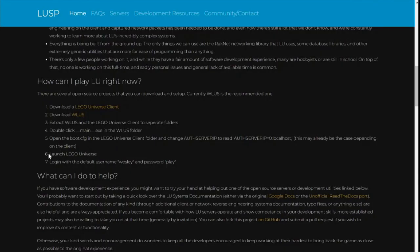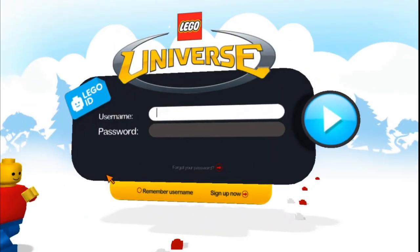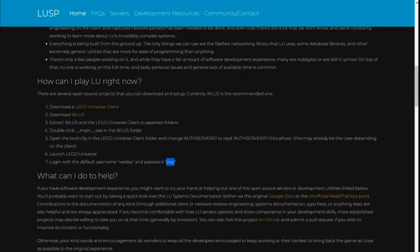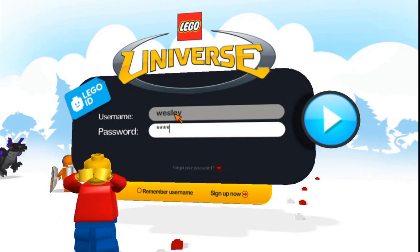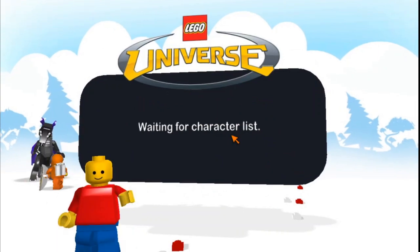The next thing to do was to launch the client. I can't tell you how excited I was to see this screen back on my computer, and even more so the ability to log in. The instructions provide the username and password, which would probably be different if I had used a different server. When you first log in, you have a single minifig who is in Nimbus Station. I had created a second character, but more on that experience later.